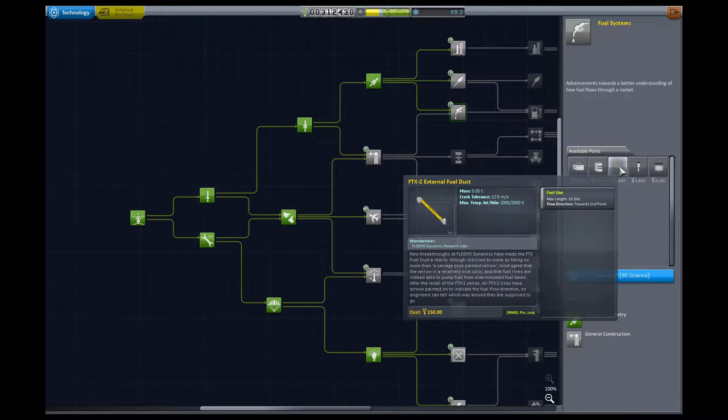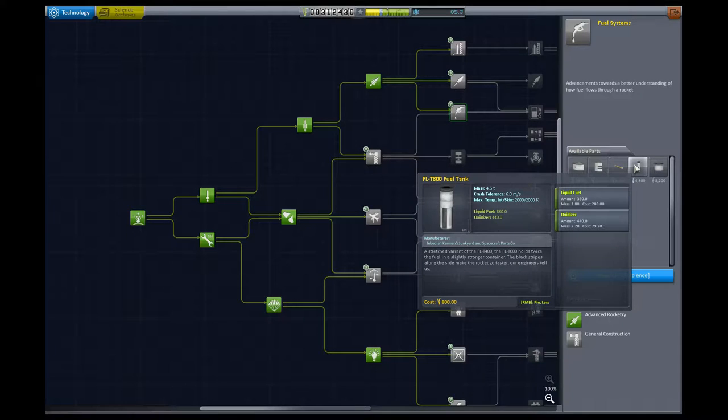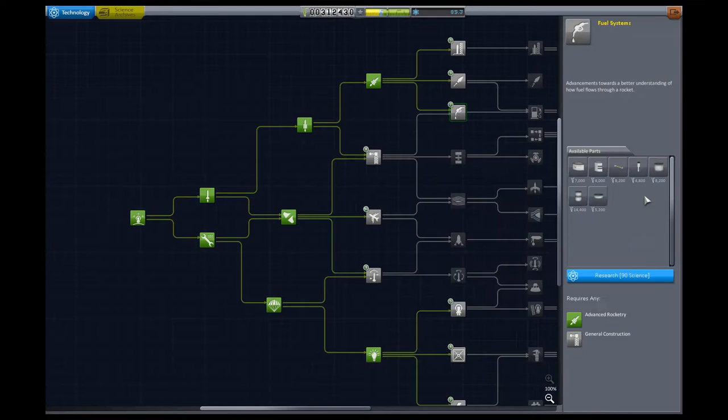But it also gets us this handy dandy part. What the external fuel duct does is allow us to route fuel between fuel tanks while we're in flight. It doesn't do it smartly — it's not an interactive routing. But what it allows us to do is actually set up a thing called asparagus staging. Asparagus staging is a really fantastic way to make very efficient rockets. So the second part of the episode, we'll focus on a quick tutorial on how to do asparagus staging.